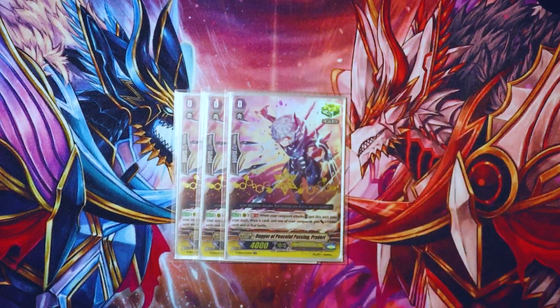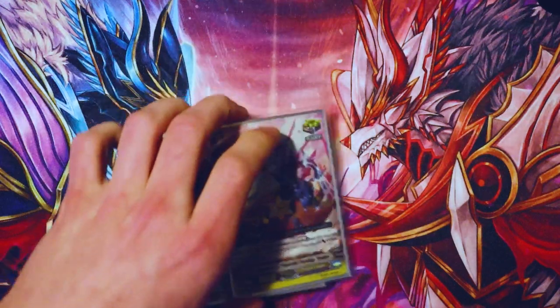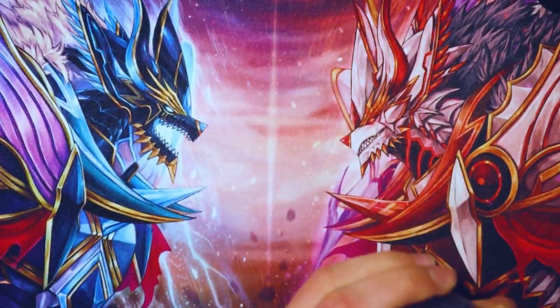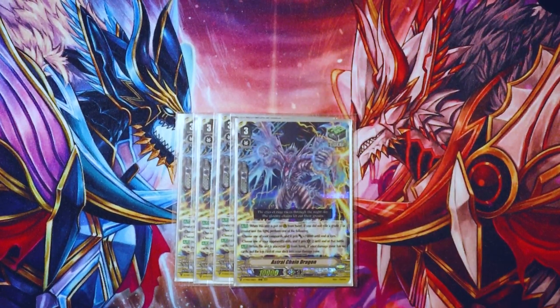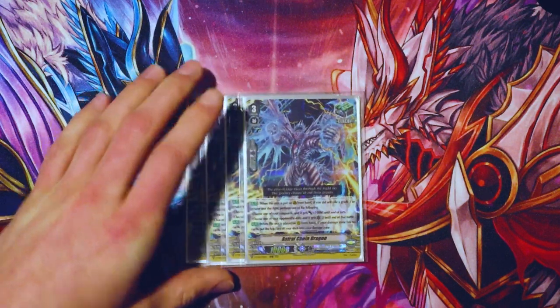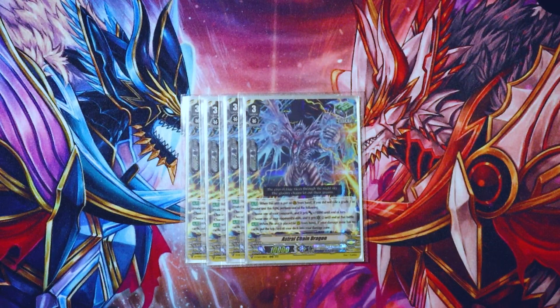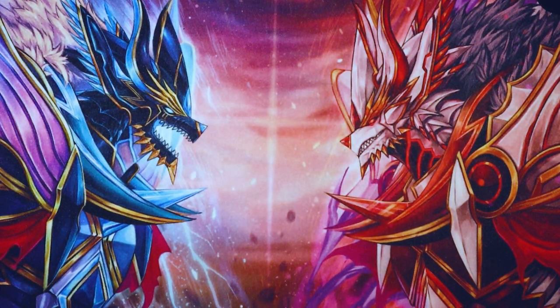I run three Dagger of Peaceful Passing Prittery — it's the GB one crit where when your vanguard attacks, shove it to soul, draw, and then your vanguard gets 10K. Nice for power, nice for soul. This deck does go through a bit of soul, so it's just a nice card to have. Use it early game if you don't have the best hand and want to get a hand. Then I run four Astral Chain Dragon — the heal guardian. Basically you can damage yourself if you have no damage, or give your vanguard 10K. Just a defensive card for early game if you get rushed.